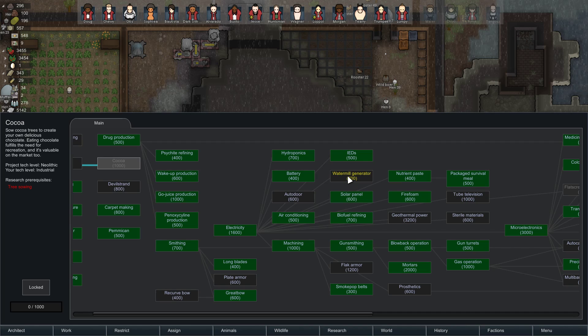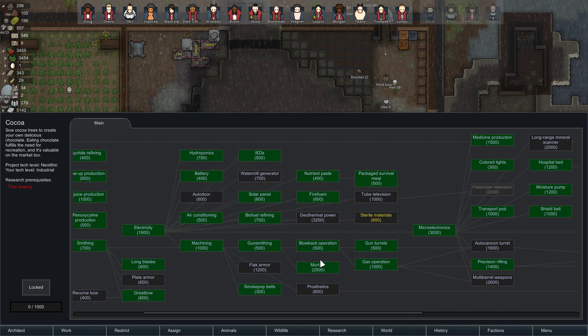Watermill Generator is new. I don't think we particularly need it, although maybe we could use it in Hard Winter — though I don't think there's a river there, and I don't know if you can put it in a pond. Recurve bow and plate armor are new. Oh, prosthetics — you can make your own prosthetics now, which is a pretty big deal.